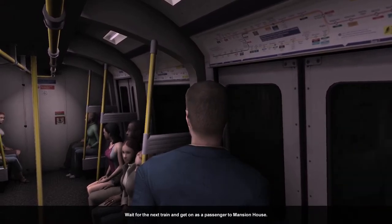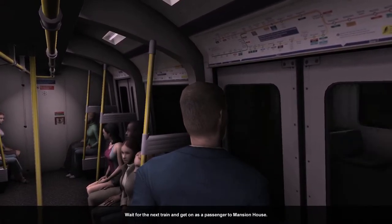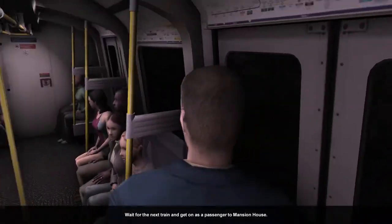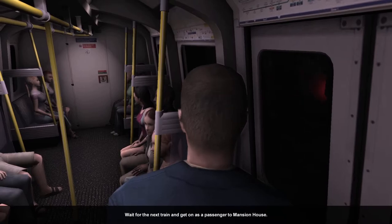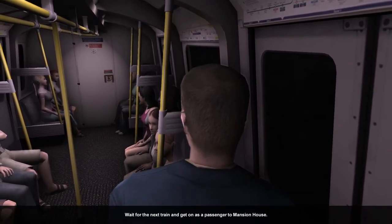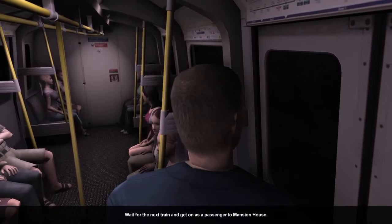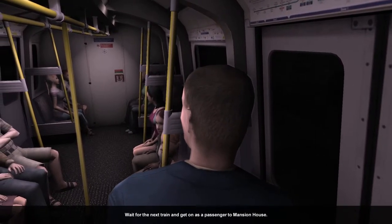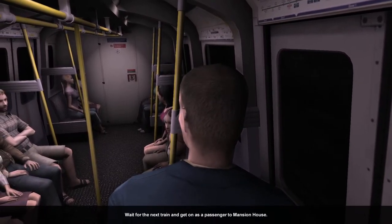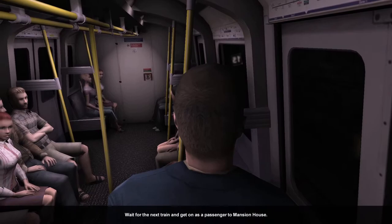This video will probably be about 40 minutes long. You can see D stock District Line trains and CVA stock Metropolitan Line trains in the game, but unfortunately you can only get on the Circle Line. The inside of the District and Metropolitan trains is rendered but you just can't board them, which is a shame.